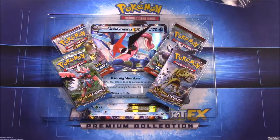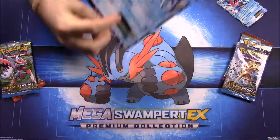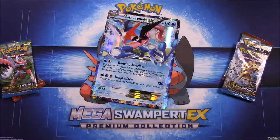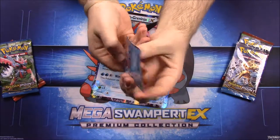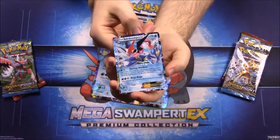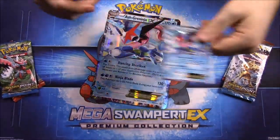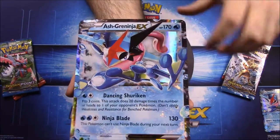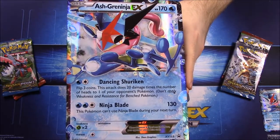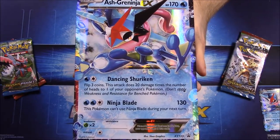I'll go ahead and open the pack here and get all the cards out and then proceed with the opening. We got four packs of cards and of course our giant card here. First up is the Ash Greninja card — there it is, the Ash Greninja EX. We'll look at it bigger in the giant card form. He has 170 HP, Dancing Shuriken — I don't know what that is — and then Ninja Blade hitting for 130.